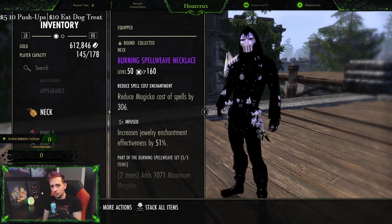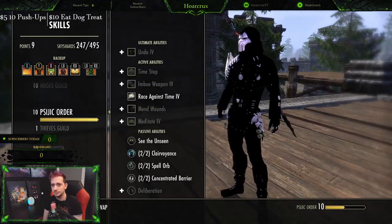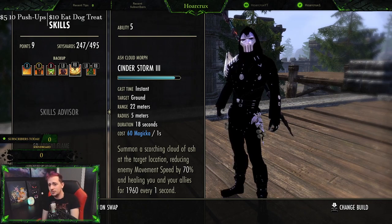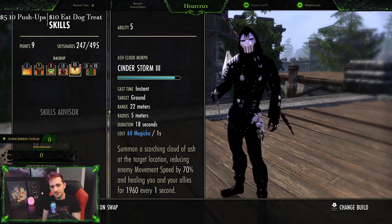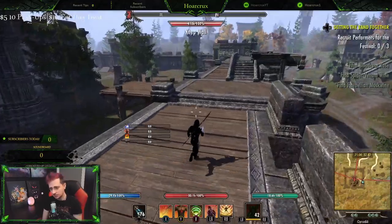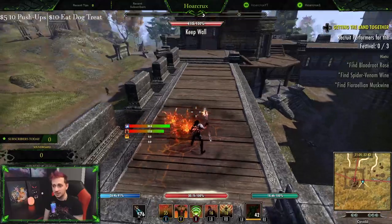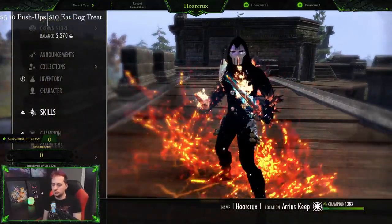But if you slot one of these infused cost reduction glyphs on your jewelry, that essentially makes your Cinderstorm free to cast. Now you have a way to generate maximum stamina — if you're ever low on stamina just spam Cinderstorm. That's all you have to do and it is literally free to cast. So there's your infinite stamina pool. Hopefully this trick is very helpful to you guys new to the DK and new to ESO in general.